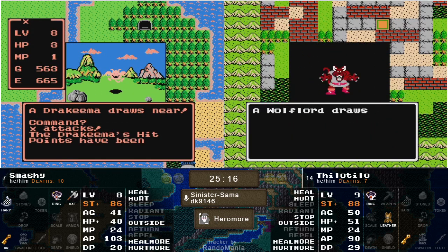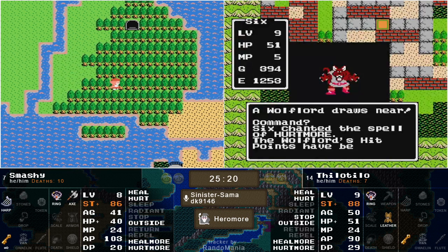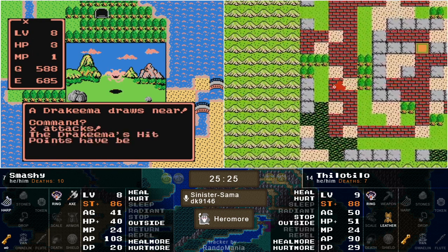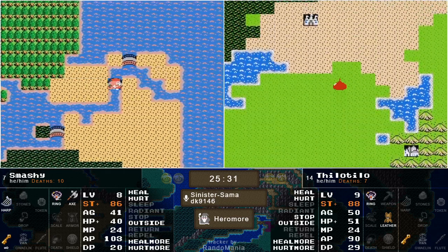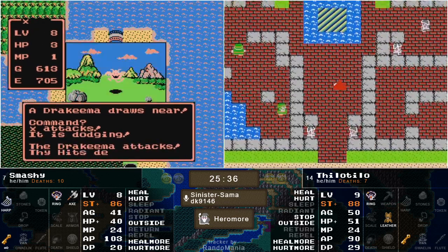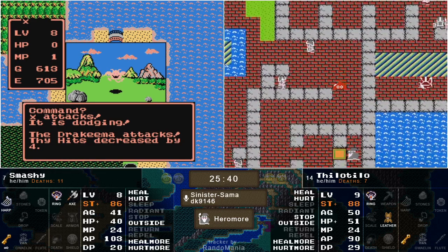We'll see if he can make it any further over here. Last time we ran into Sherlock-tier enemies and got stopped pretty quickly. There's a Sparkle Bridge, but that Sparkle Bridge is cursed — it's got swamp on it. There's another cave here, but that cave is not accessible.